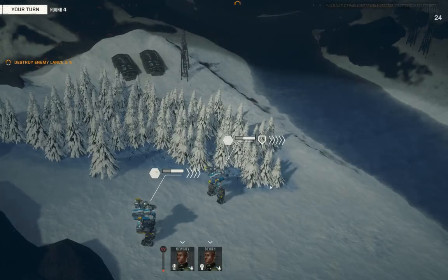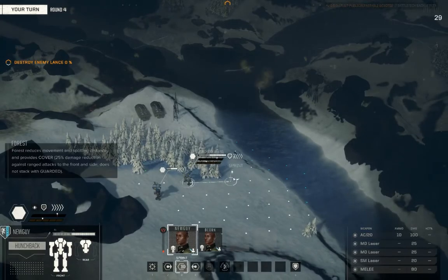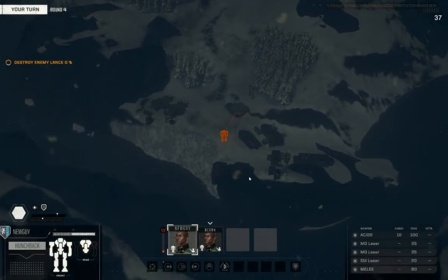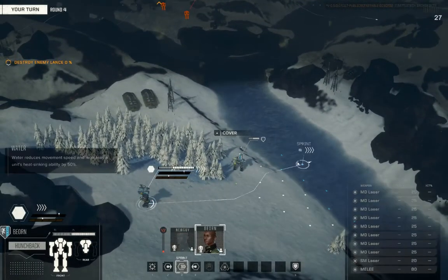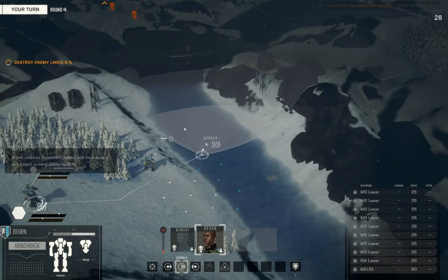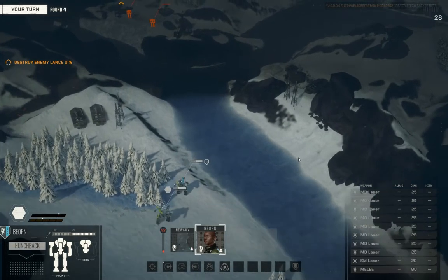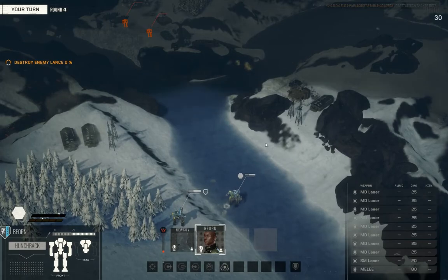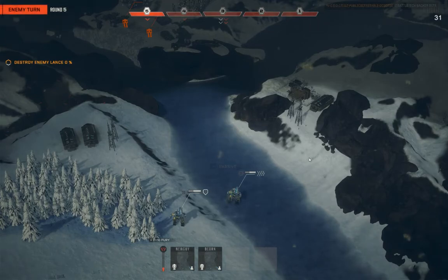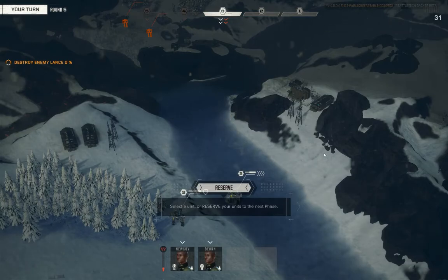Gotten a message from high command — standing still and surveying the scene is not going to win battlefields. So let's get down into it. Using up the very last edge of this forest, we find our first contact in the distance as Bjorn is going to just make it for the water. We definitely want to take the river first with that Hunchback 4P and all those medium lasers that, after extensive science, we have discovered runs real hot.